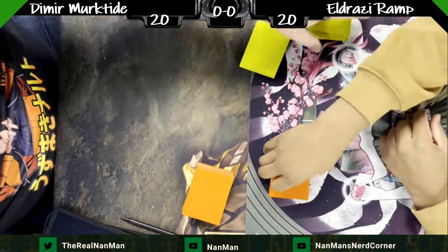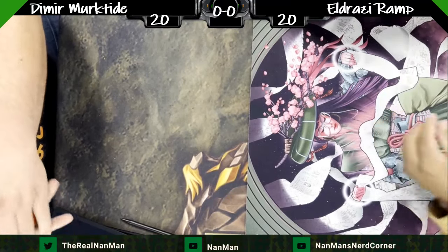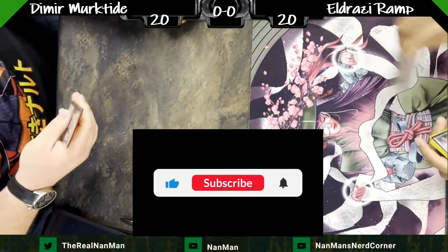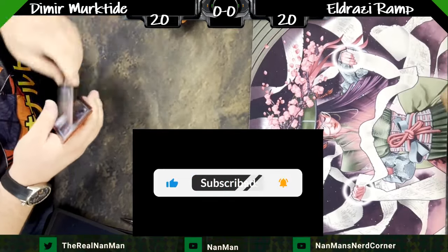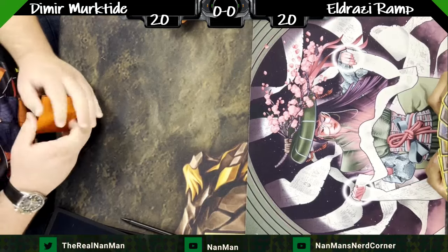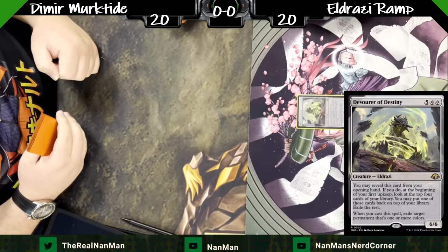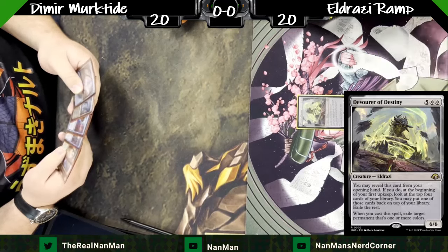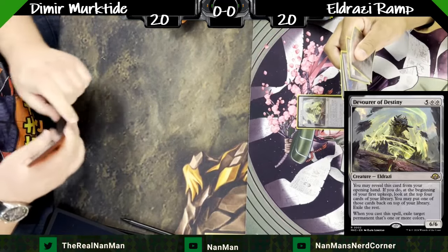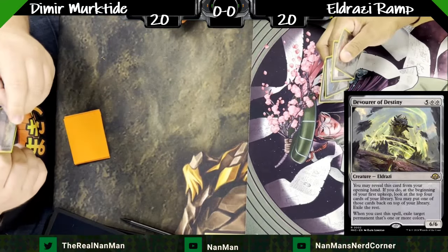What up gamers? We are back with some more modern action, this time Dimir Murktide vs Eldrazi Ramp. We've got a lot of Murktide planned up for the next couple of videos. We've also got some Affinity, some Hardened Scales, some Amulet Titan, and some more of the Mono Blue Adventures in the Goblin Charbelcher. But let's get into the ramp version of things here.